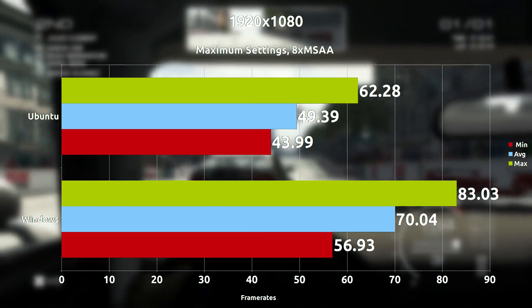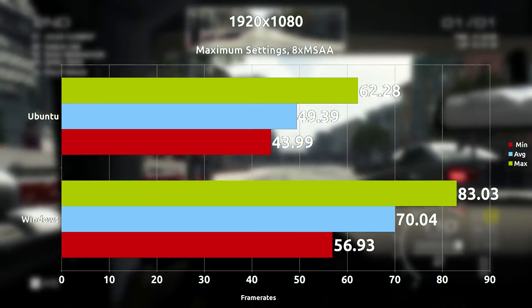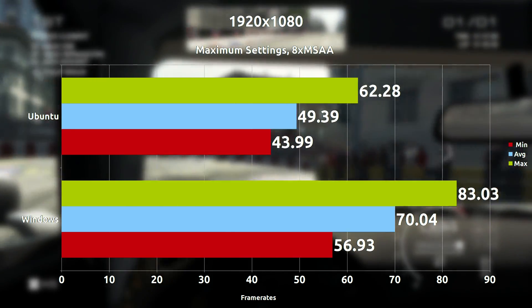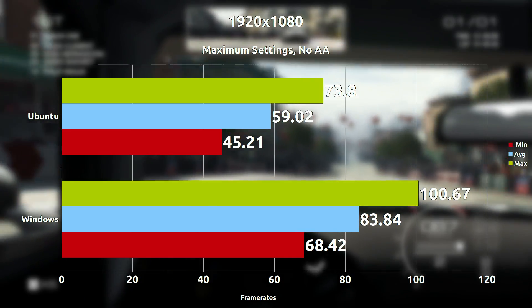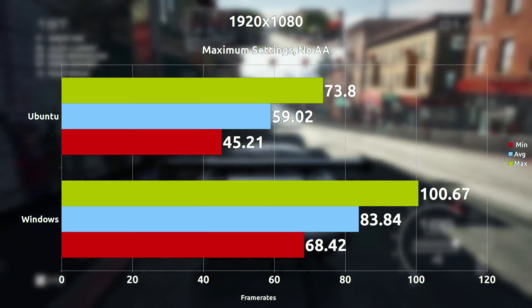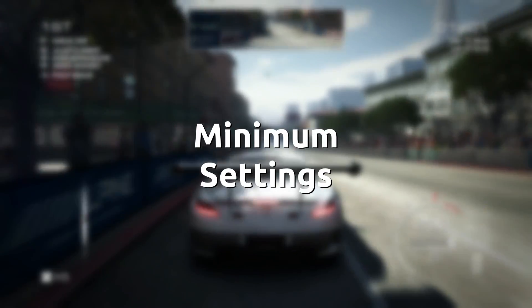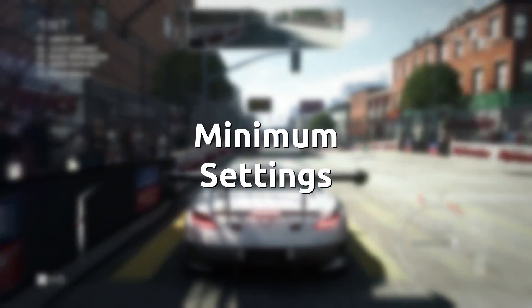So when we max everything out to 1080p maximum settings with 8x MSAA, we see 49 frames per second on average on Ubuntu, and 70 frames per second on average on Windows. But when we turn AA off, we get a much higher boost, and we see 59 frames per second on average on Ubuntu, and 83 frames per second on average on Windows.